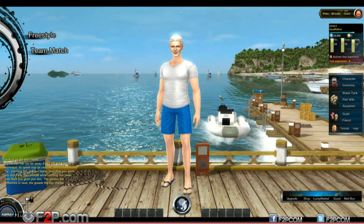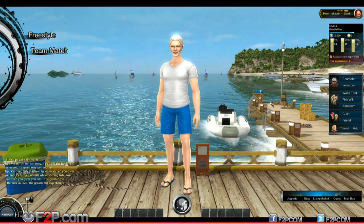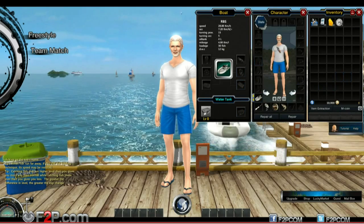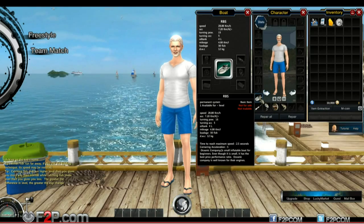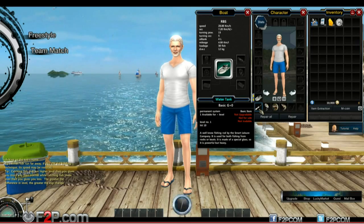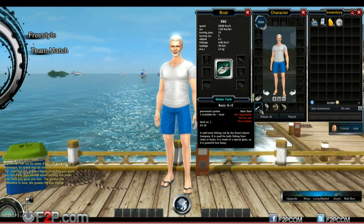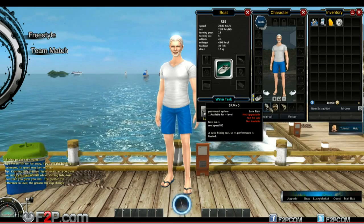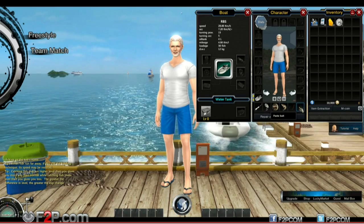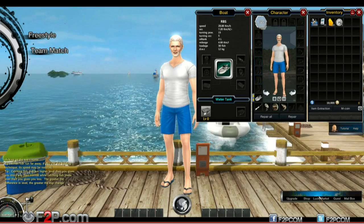Like a lot of other fishing games, you have your character and you're basically working towards building up gear and improving your equipment. We've got our character - this is what we're currently wearing. You have your own dinghy, so you get various boats. You've got a water tank, a well known fishing rod by Smart Leisure Company, used for both fishing from rocks or boats, made of a special glass so it's powerful but heavy. You've also got fishing reels, fishing lines, bait, hooks and paste bait - I think those are both consumables. You can get various equipment and items pretty much from the shop.